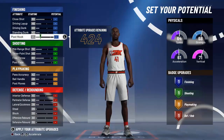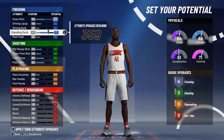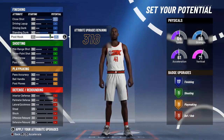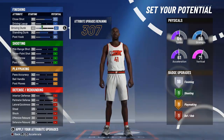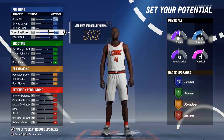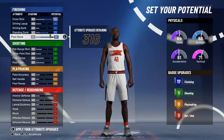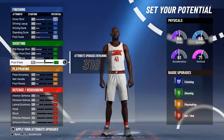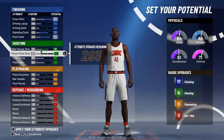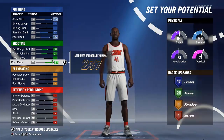First thing you want to do is max out the close shot so it can be a 93, and max out the standing dunk and the post hook — that'll give you 17 badges. I'm not touching driving dunk or driving layup because that's not how Dirk plays and that's not how this build is going to play. We're going to be an inside, hardly outside scorer. So you're going to max out the mid-range shot, max out the three-point shot, and max out the post fade especially.